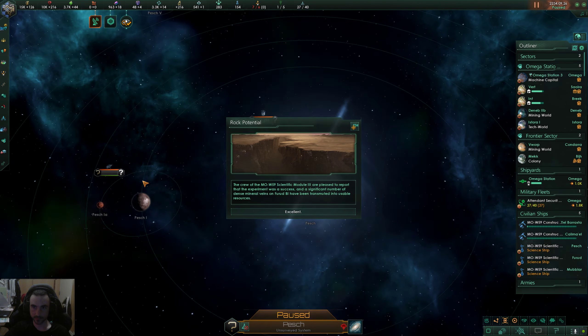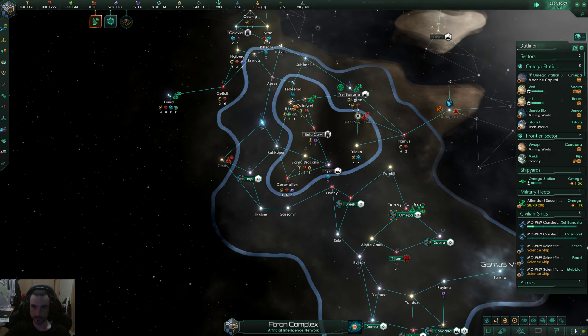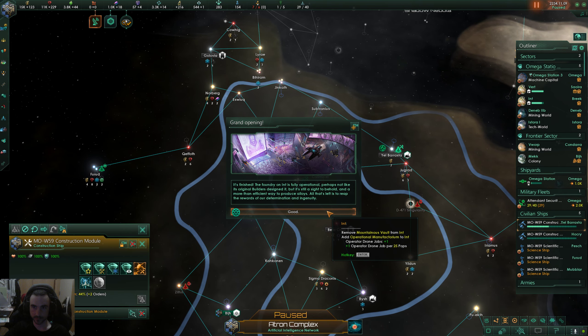They've got a system here and there and already have all their mining stuff set up. Found some mineral production out in space — nice if we can get that. Remove mountainous vault from Int, add operational manufactorium to Int — operator drone jobs, plus one drone job per 25 pops. The foundry on Int is fully operational, perhaps not as the original builders designed it but still a sight to behold and more than efficient for producing alloys.